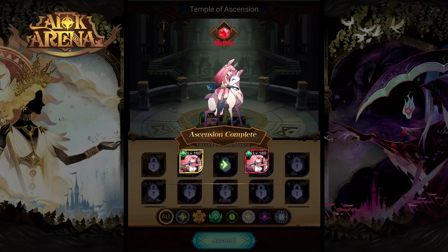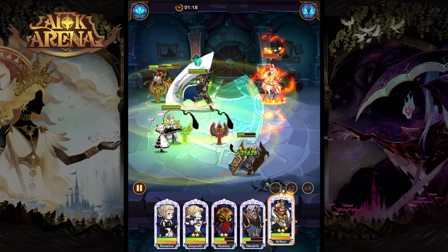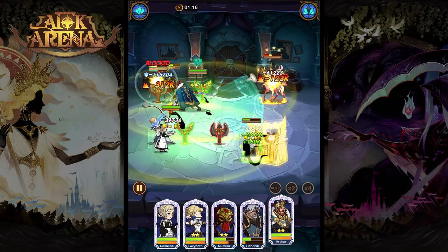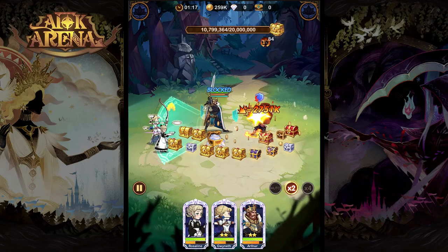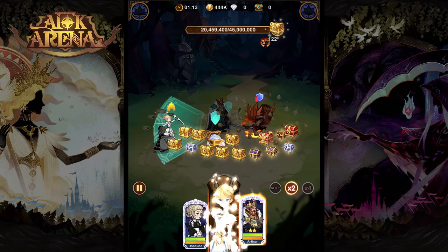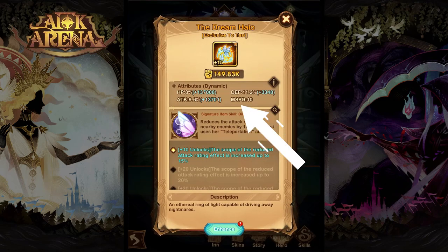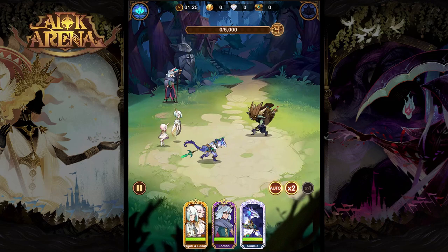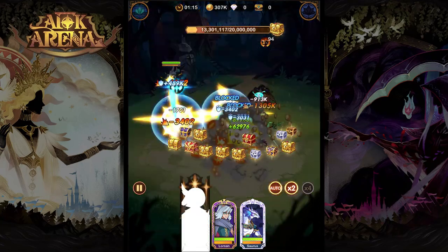So that is going to be it for signature items in the game. Keep an eye out for them — different heroes have different break points where they get really good. For instance, Numisu at level 10 and Gwyneth at level 20 get some really nice effects, and then others you really want to get all the way to 30. Keep in mind that every five levels you also get an extra stat, whether it be attack speed or dodge, so some heroes may definitely benefit from that as well. I hope this helped you decide on what signature items you might want to upgrade.